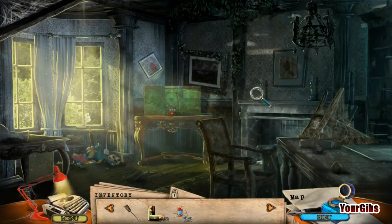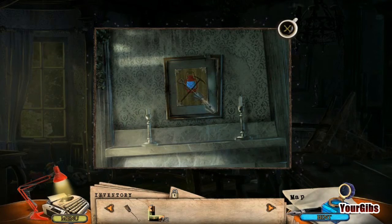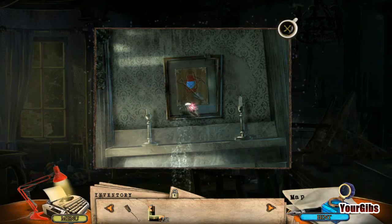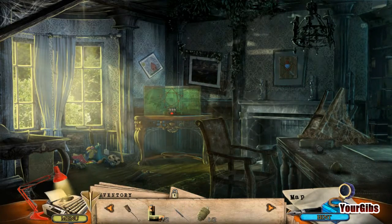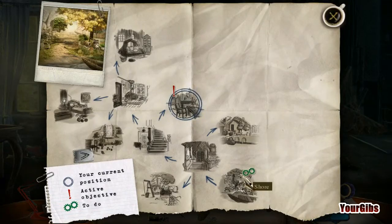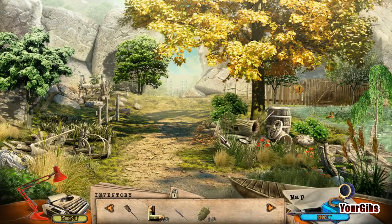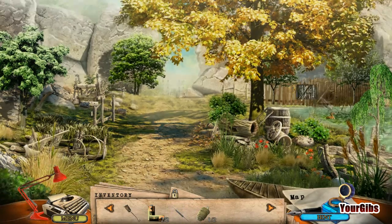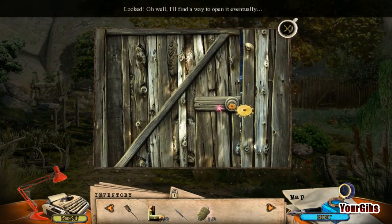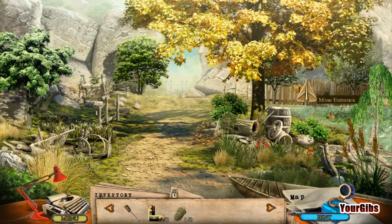Now we have our third little thingy-ma-jiggy to put up here. And there. I do love the look of this game. Sweet. Block pick. You're in business. Alright, what is our map? We should go... Active. Yep. To-do. Spark plug lock pick. I'll have to baby pick here. Yep. Excellent. Mine entrance. Let's go.